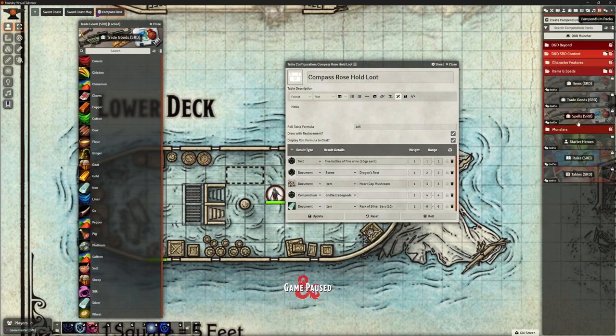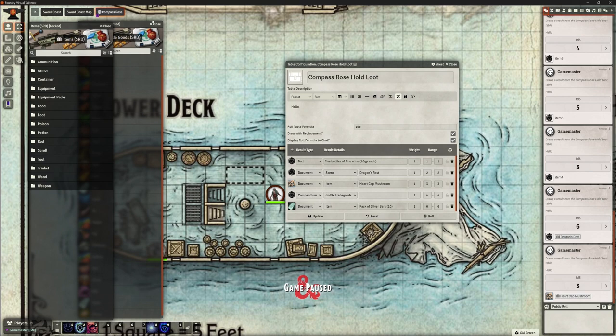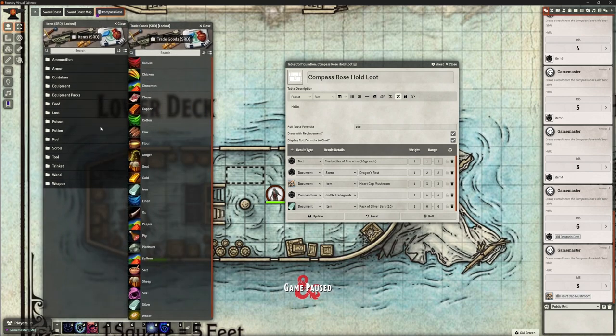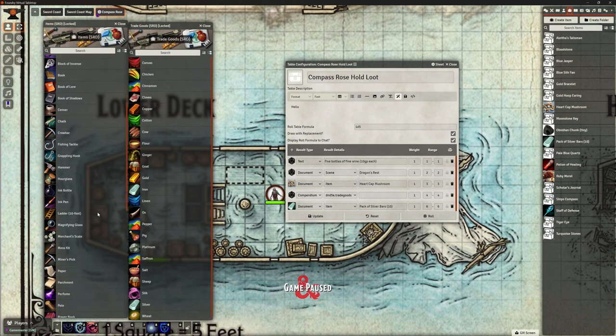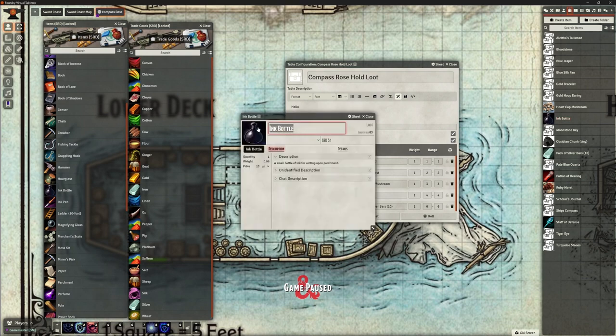If anyone has a better way to handle this please drop a comment — I'm probably missing something obvious. For wine, there's nothing in trade goods, so let's duplicate an ink bottle from loot items, rename it 'Box of Wine', set the value to 50 gold for the box of five bottles, and update the description to say 'five bottles of fine wine in a straw-packed case.'